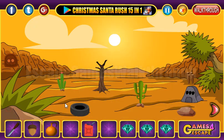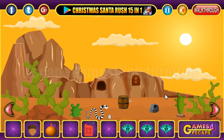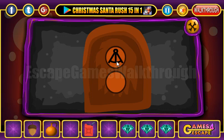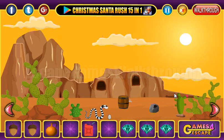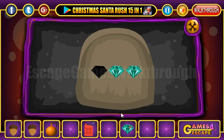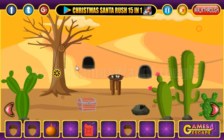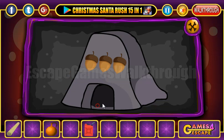We have a hint of two signs, and these two signs we need to set here — the first and the second. That's one more acorn we have got. Now let's go further — put three diamonds here to get another acorn, and three acorns go here to open this door and get the scroll with the hint.